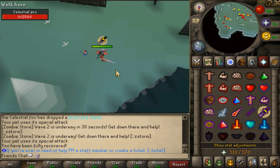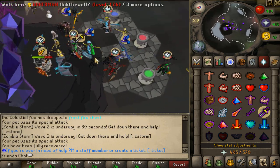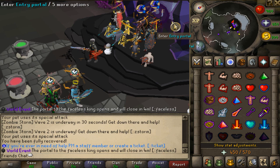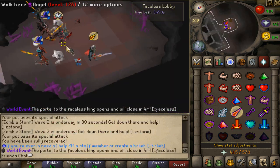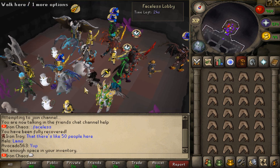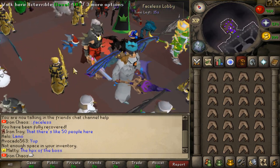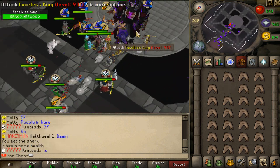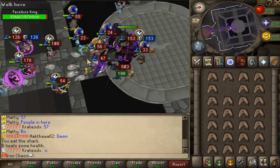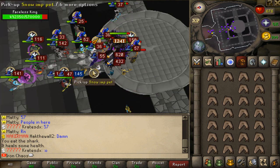We're gonna go and test out the Faceless event since we are not lucky here - maybe we get lucky on the event. There's a boss gonna be spawning. I don't really know how it works actually, but as you can see a lot of people are participating here, that's actually crazy. The portal just opened, everybody's going in with protection magic on. The minigame is starting in 20 seconds - the amount of people and the gear some people have is crazy nice.